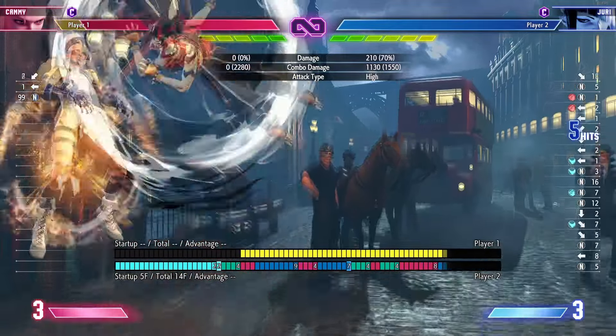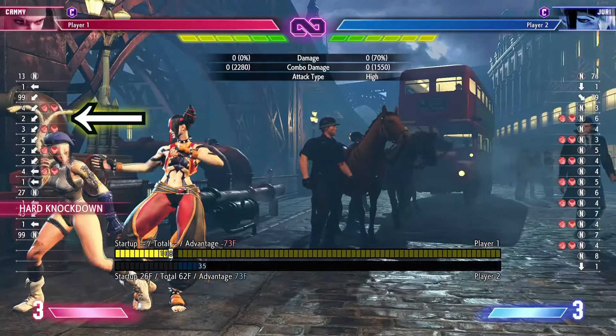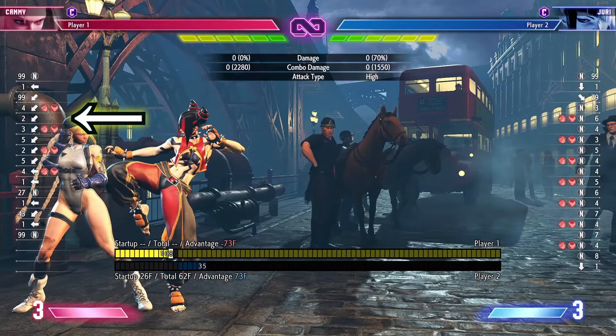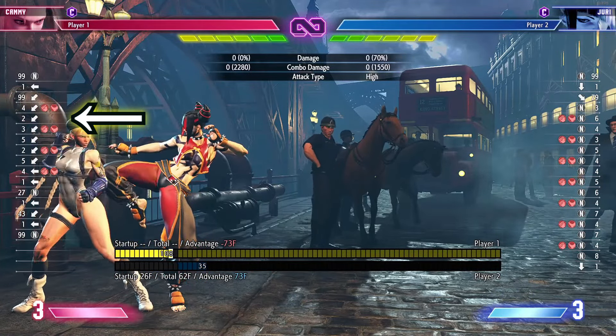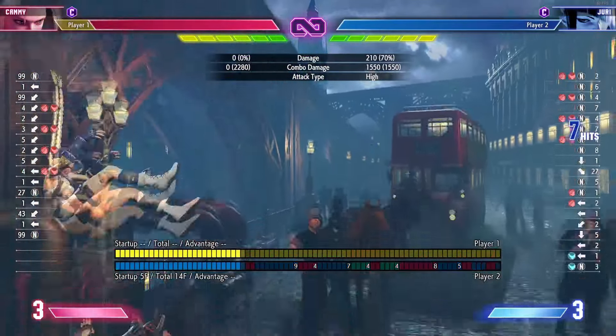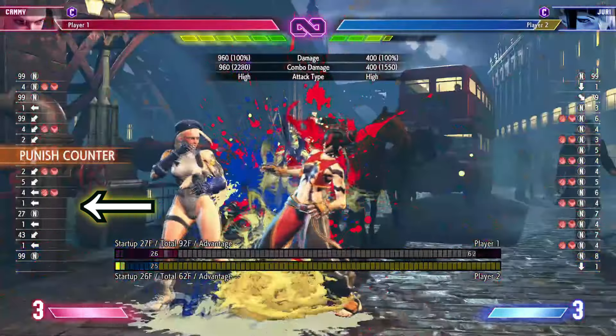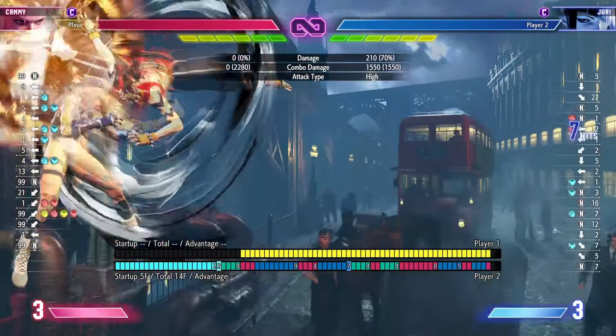So what's to stop your opponent from just reacting and drive impacting back? Well, it's a bit of a gimmick, but often players are reacting and hitting drive impact back, but the character has not gotten off the ground yet, so they hit the drive impact button and nothing comes out. They have to adjust their counter drive impact so it comes out during reversal timing.